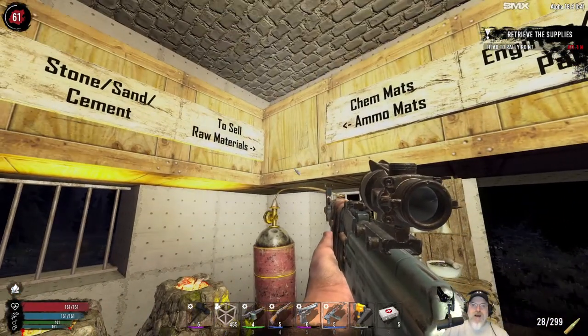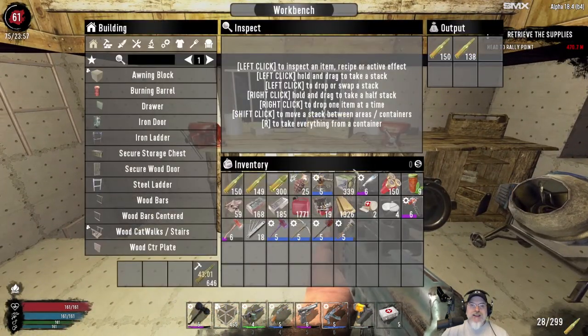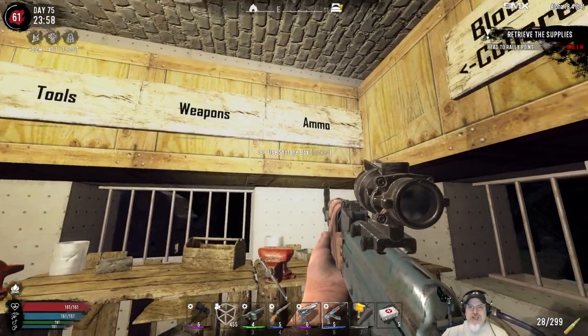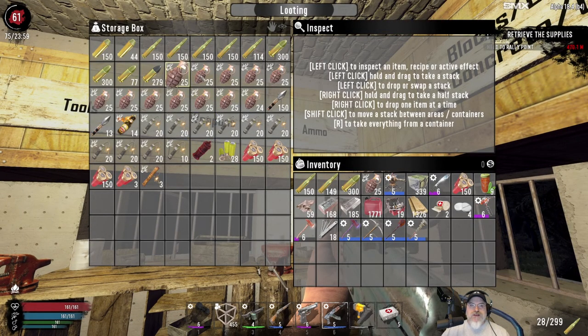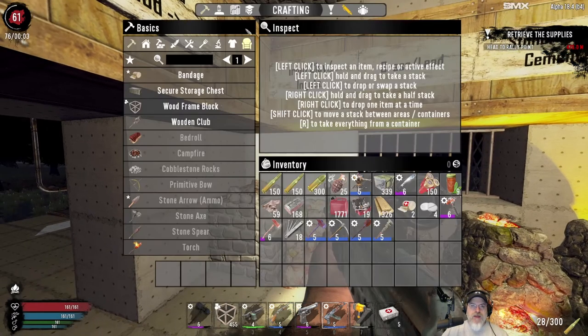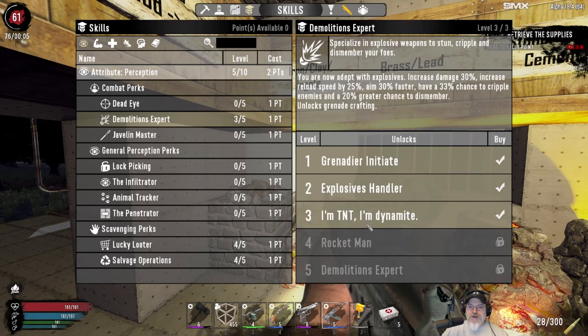One forge is still making gunpowder. I've got quite a bit of ammunition supplies going — these guys are cranking out 7.62 ammo in preparation for Horde Night 77, which is two in-game days from now. I've also made quite a few explosives — a bunch of grenades and pipe bombs — because our base design is based upon explosives. I'm level three in Demolitions Expert, so I'm basically TNT and dynamite.